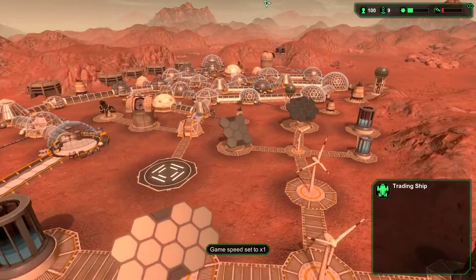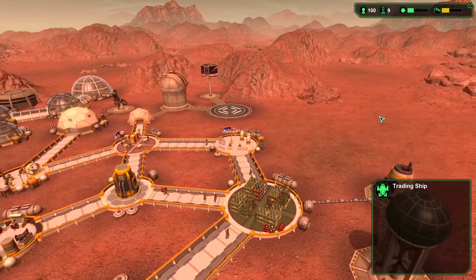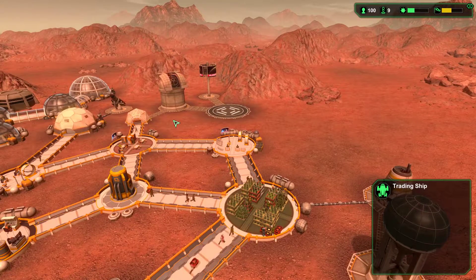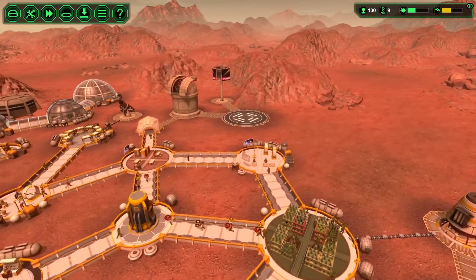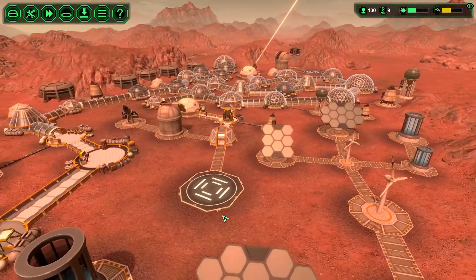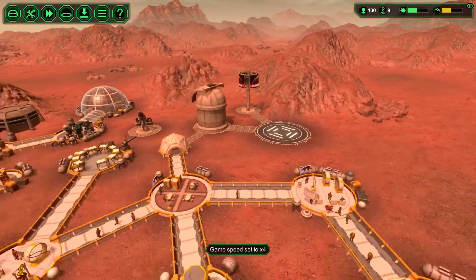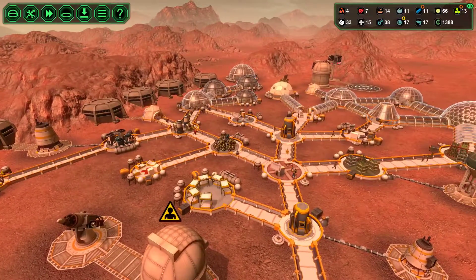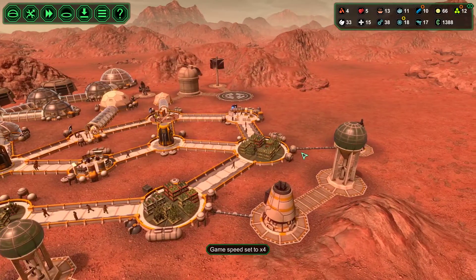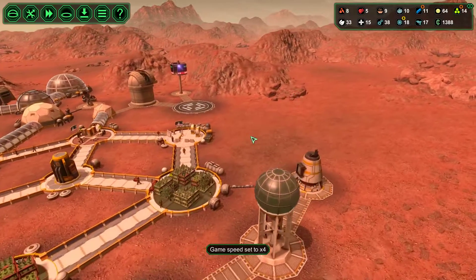We're going to see if this new group of people lands soon. We had that incoming transmission — this is one of the unique events I've mentioned before I built the starport, where ships can land and drop off people that need help. I gave them permission to land, but I don't see them yet. Food-wise, it definitely seems like I might need to go ahead and start producing more food, because the number is starting to dip back down, even though there are moments where it spikes.